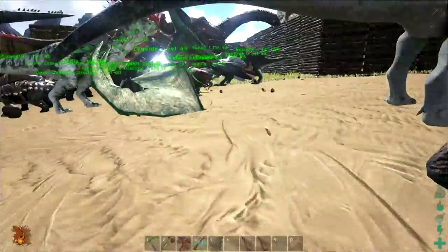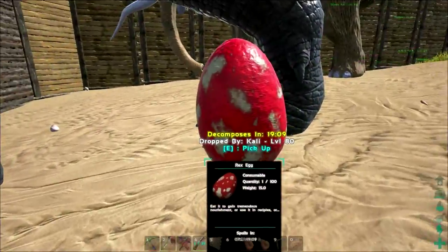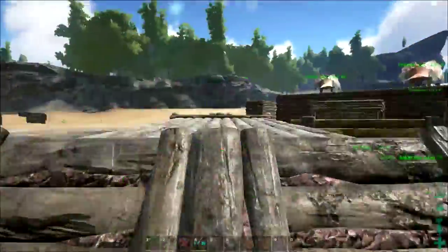Pretty much nothing else new to show other than these dino troughs, which allow you to feed large areas of dinosaurs automatically. It's pretty cool. I should probably pick this up — eggs are always useful.